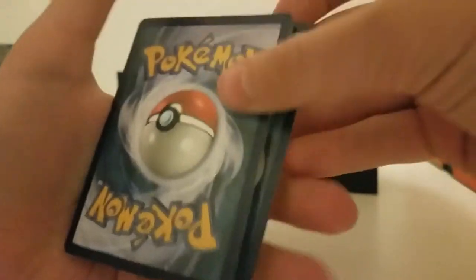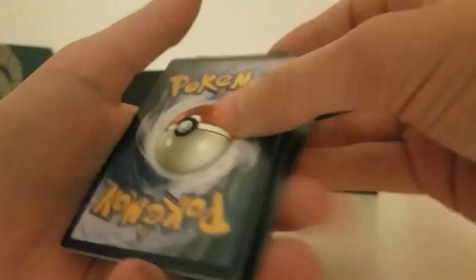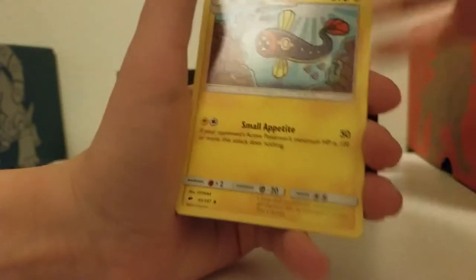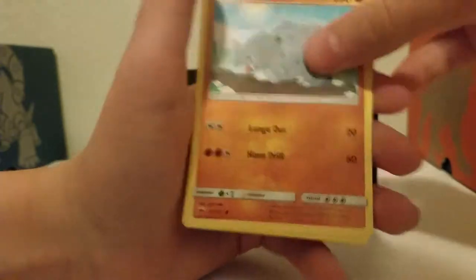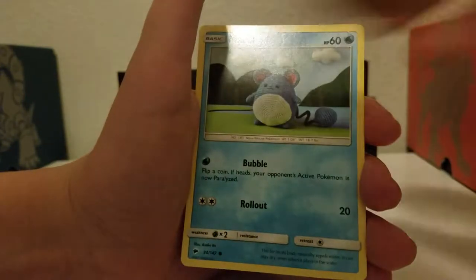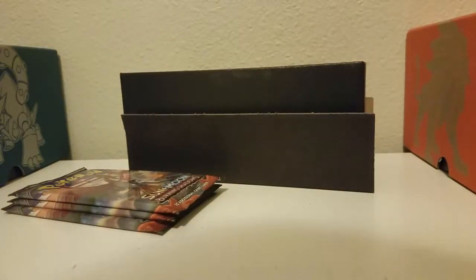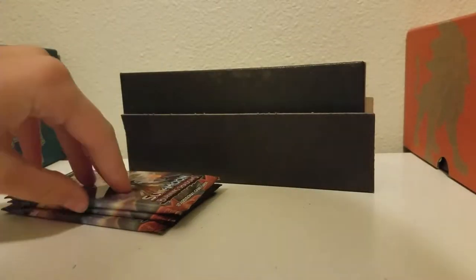We're getting on to our second half of the Pokemon cards. Steel Energy, Whirlipede, Wobbuffet, Electrode, Ralts, Rhyhorn, Hoothoot, Marill, Porygon, Alolan Rattata, and a Scolipede. Please, Butterfree. Please, Pokemon.